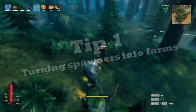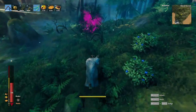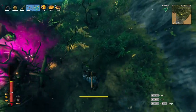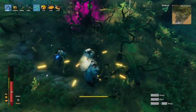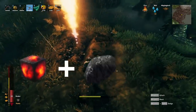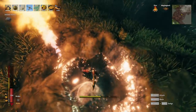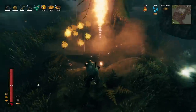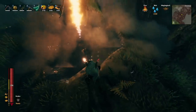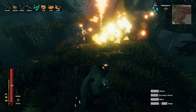Tip one: turning spawners into farms. Spawners are randomly placed all around the map and if you don't destroy them they will keep spawning a particular kind of enemy, which can be pretty annoying. But you can actually turn them into farms. For example, if you want a Surtling core and coal farm, just dig around a Surtling spawner until it's completely surrounded by water, creating a water pit with the spawner in the middle. Since water and Surtlings don't mix, every time a Surtling spawns it will instantly die.